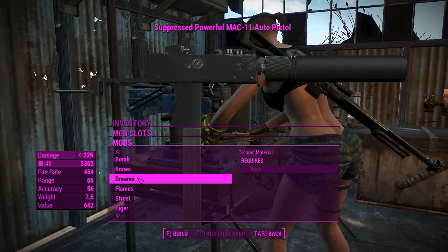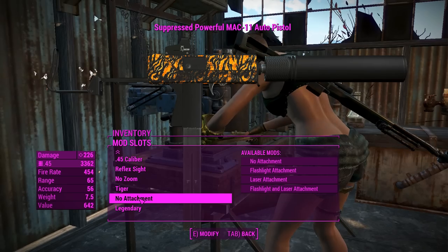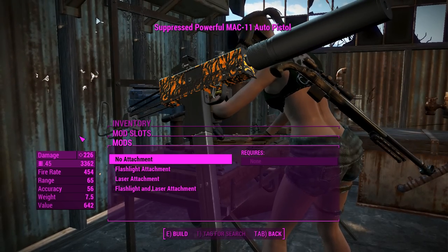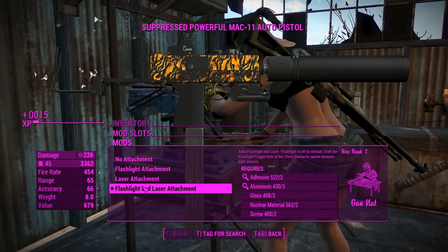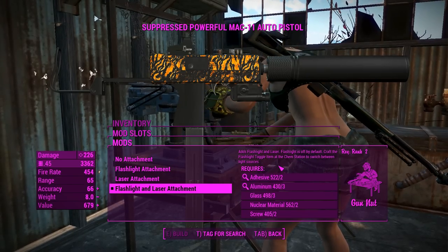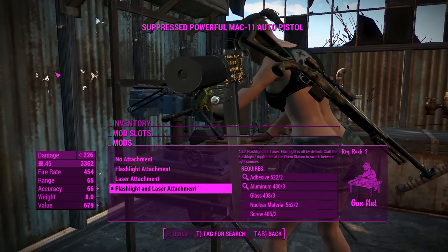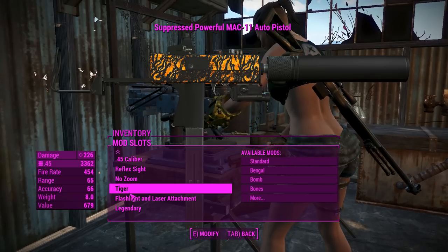You can actually change the textures on this. Tiger looks very cool, we'll chuck that on. For the attachment under the barrel, you can have a flashlight, a laser, or both. You can craft the flashlight toggle item at the camp station to switch between light sources, so that's actually a toggleable thing, which is great.